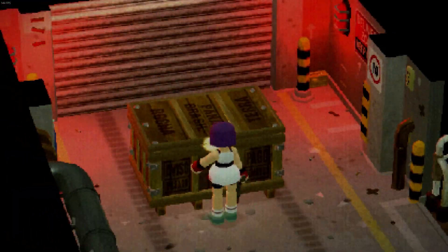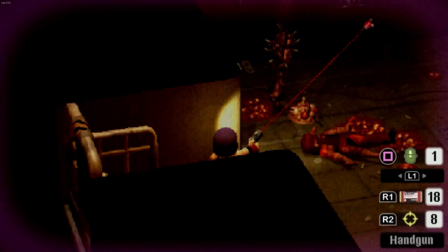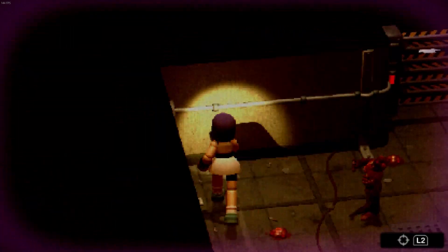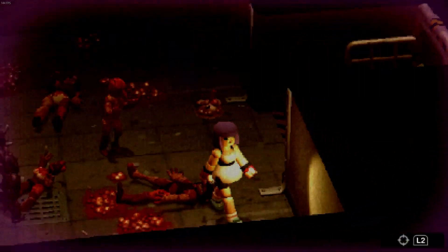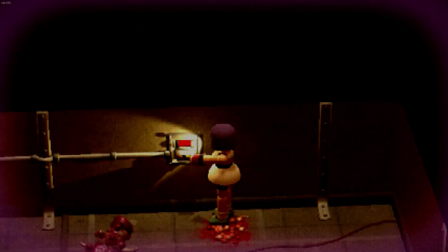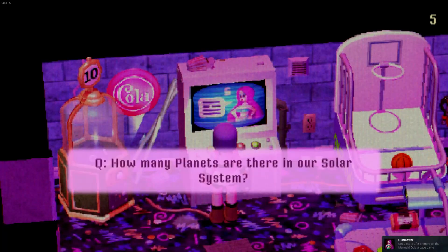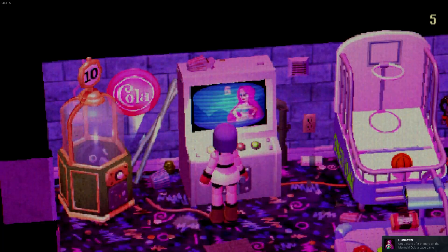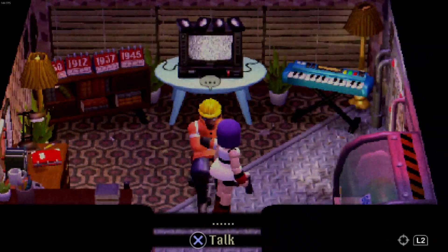Getting all achievements will require you to S rank a run, which means never using the fortune teller, finding all hidden secrets, and healing no more than around 10 times. My first playthrough I received an A rank, which unlocked two bonus items for me to use on subsequent playthroughs — that helped me obtain the S rank on my next run. There is also an achievement for scoring at least five points on the mermaid quiz game in the arcade room, along with upgrading all four weapons and defeating all four optional mini bosses.